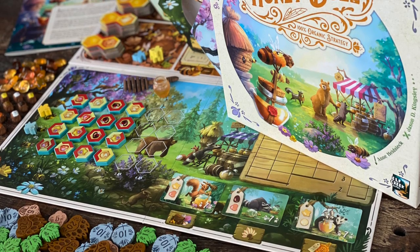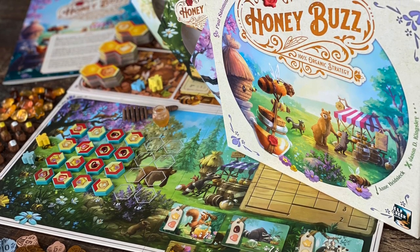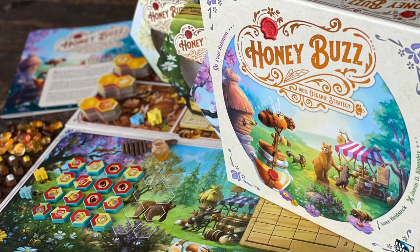Can you run your hive most efficiently to be the queen's appointed head of the new economic empire? There's only one way to find out. Honey Buzz is for ages 10 and up, takes 45 to 90 minutes to play, and is published by Elf Creek Games. Pick up your copy today.